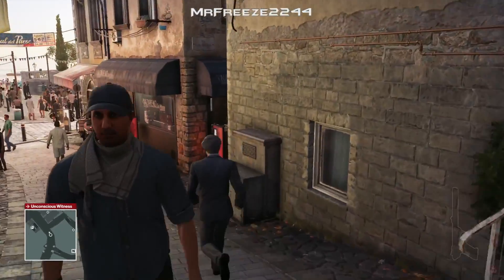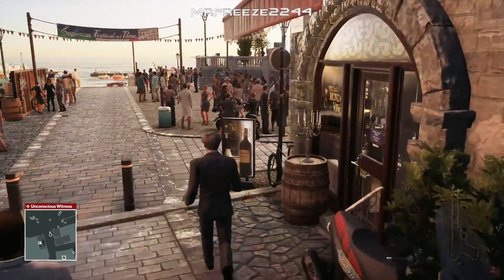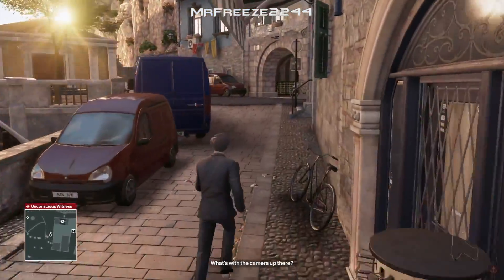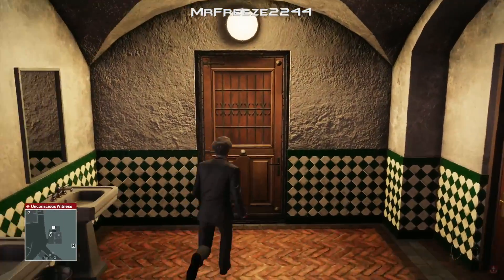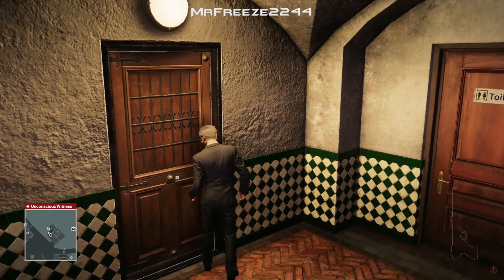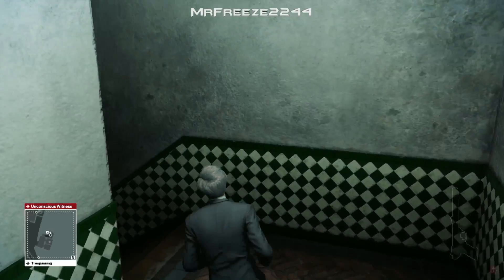Take him out and dump his body in the crate. It was important to stab him with the emetic syringe earlier — otherwise you'd have to wait about an extra minute for him to get into position. We're going to use the sewer key on this door to get into the sewers and proceed to distract Mario and Luigi.